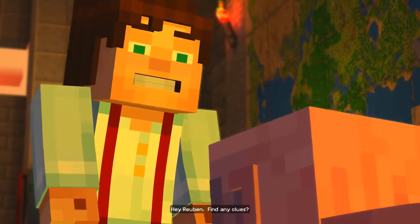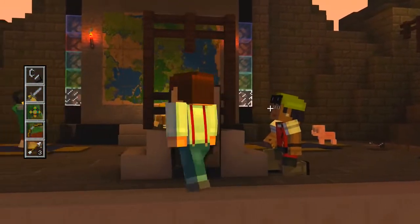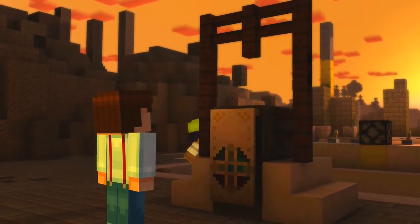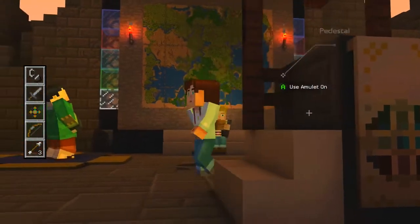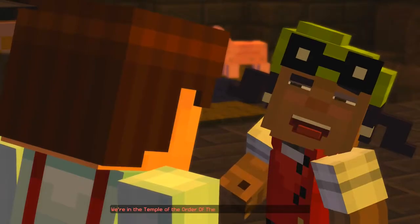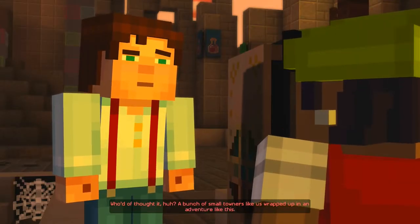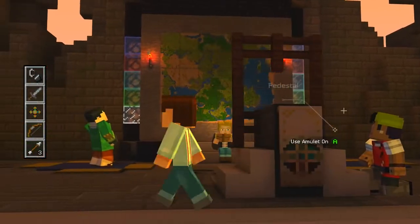Hello Ruben. How are you doing? Find any clues? Poor Ruben — he's had a tough time so far, probably more than any of us. Let's go check out this pedestal. I could try putting the amulet on top of it. Oh look, there are levers behind me as well and a redstone lamp. It looks the same as the amulet — it's the same symbol. We're in the temple of the Order of the Stone. A bunch of small towners like us wrapped up in an adventure like this. It's pretty insane — I just hope we all come out the other side in one piece.